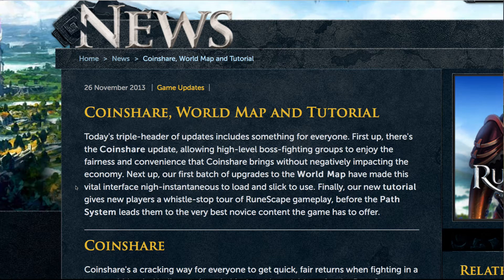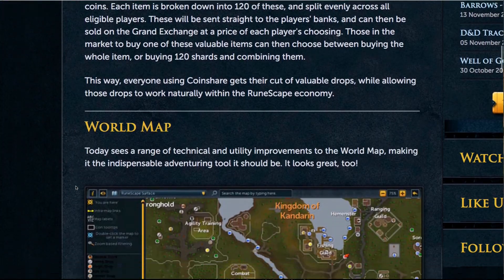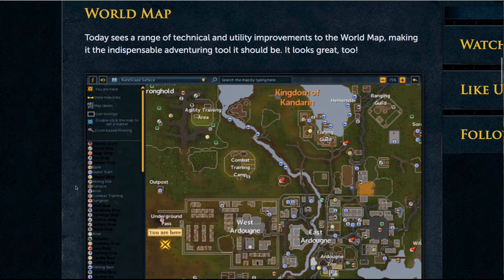This week's update includes the world map, the new tutorial, and most importantly, a change to CoinShare. All of this will of course be discussed in detail on the weekly podcast, which should ship on Saturday.